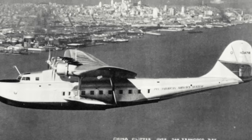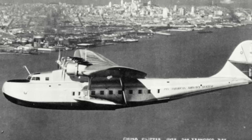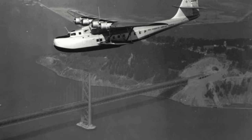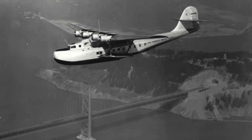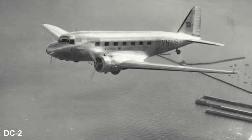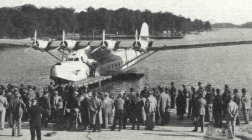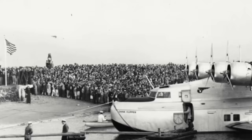The Martin M-130 Clipper was designed to meet Pan Am's search for an aircraft that could fly some 3,000 miles and carry a payload equivalent to its own weight, to serve on routes over the Pacific. The M-130s were of all-metal design, except for the fabric-covered trailing edges, and three examples were built throughout 1935, with each machine costing some $417,200 USD. The M-130 were powered by four Pratt & Whitney Twin Wasp engines, and for overnight trips could house up to 30 passengers in three 10-berth compartments, while on day trips they would carry 46 passengers.